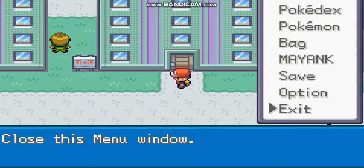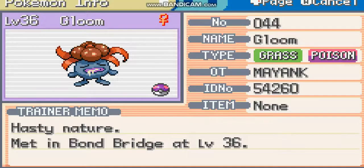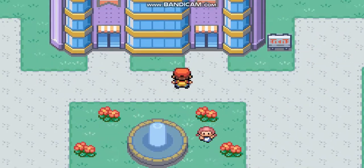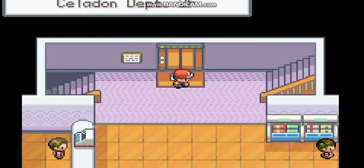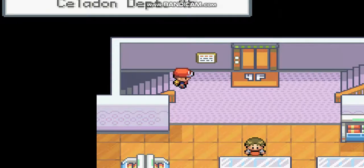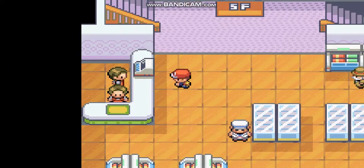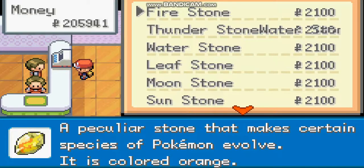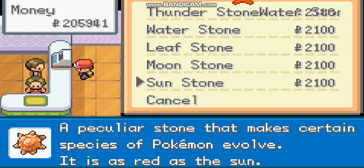First, take a Gloom — as I have it here. After that you have to go to the Celadon City Department Store and go where there is the evolution stones market. In Fire Red Origins it is on the 5th floor. Talk to the first person here and they will sell stones.